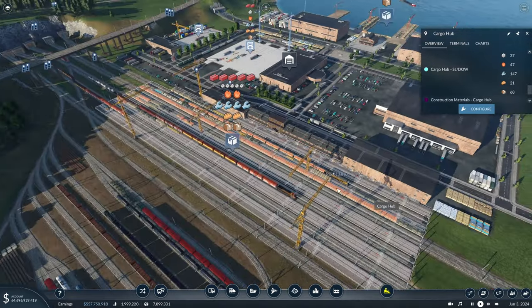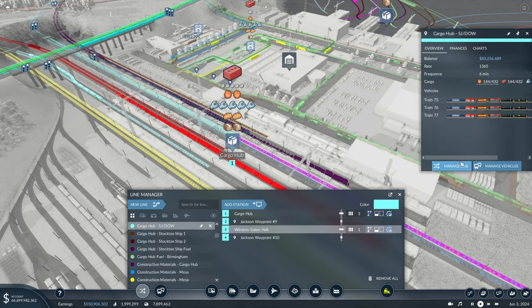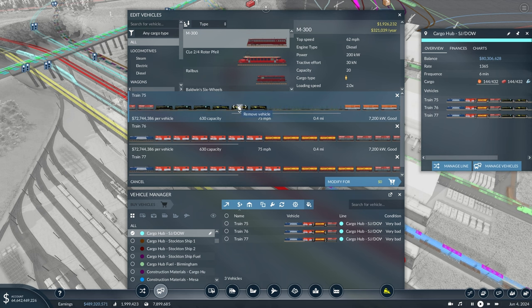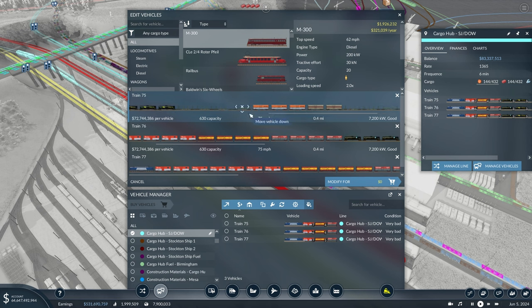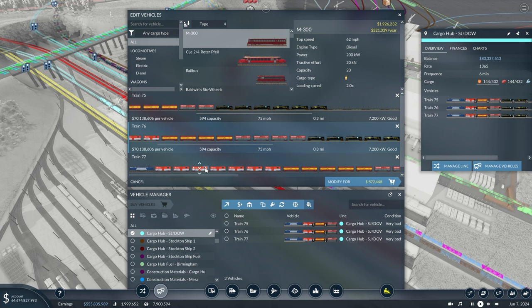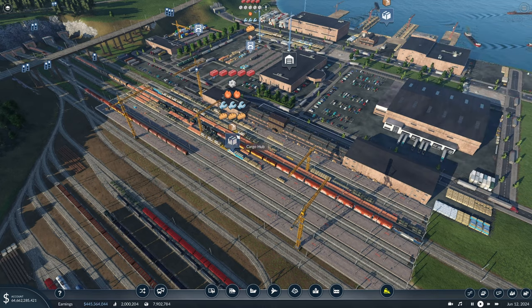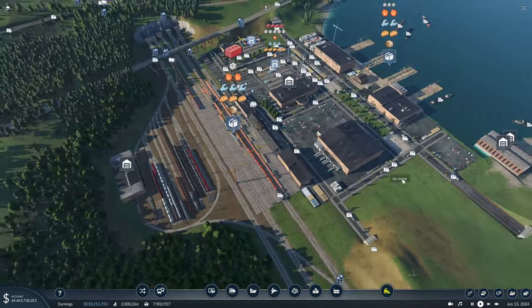Our cargo hub to San Jose and Downey line has tons of construction materials waiting. We're going to simply manage these vehicles — not add cars, but adjust the balance of them. We'll get rid of two or three boxcars on each train and replace those with some more flat cars, just so we can slowly start to eat into all of the extra construction materials waiting at the platform. That should do a little bit better and we'll be able to transport a more balanced set of resources on that line.